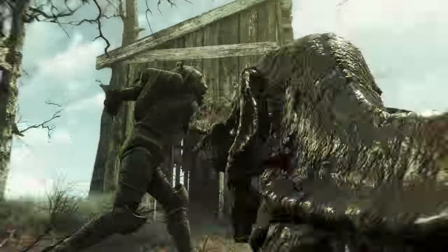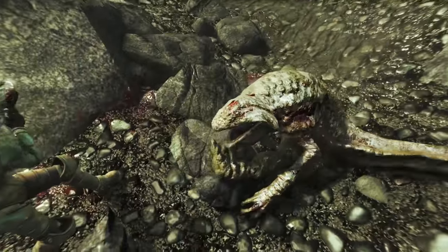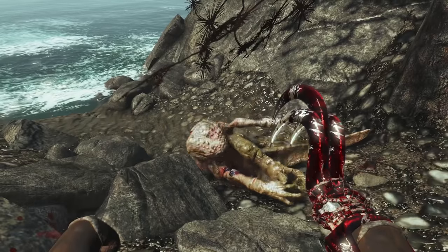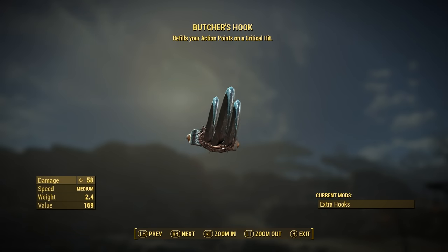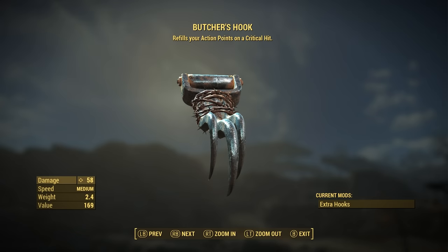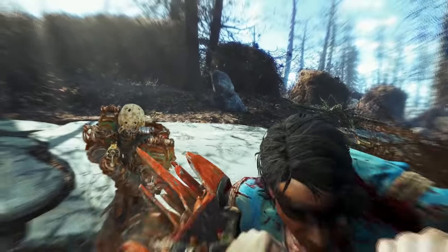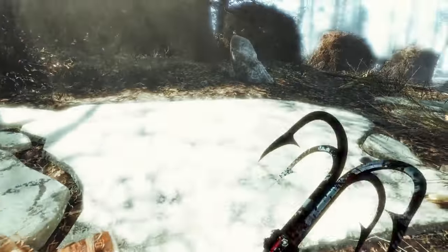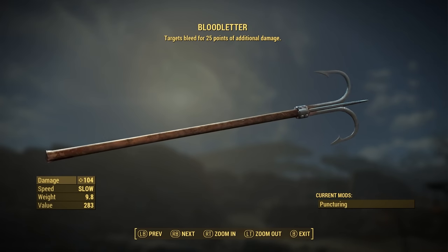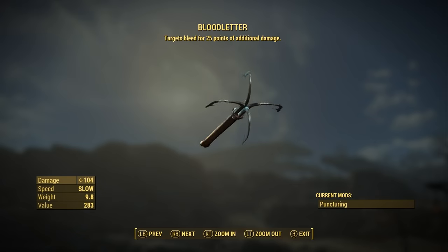Improvised heavy fishing and ship hooks are the close-quarter weapon of choice for the denizens of the island. You can craft extra hooks for your meat hook — these are fist weapons. I received the Butcher's Hook as a reward, which refills your action points on a critical hit. The Fish Gaff is a melee weapon that can also have extra hooks mounted to it, causing it to puncture armor.